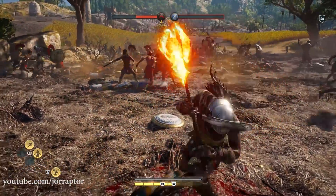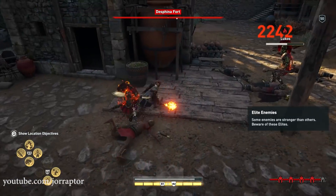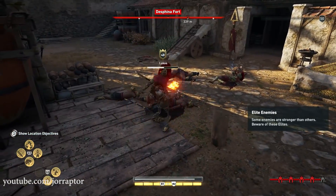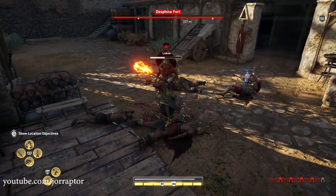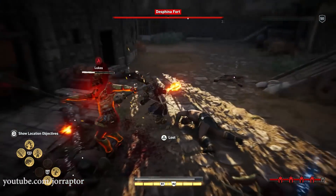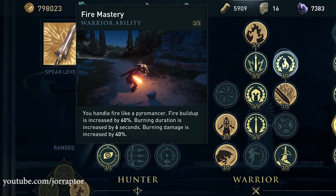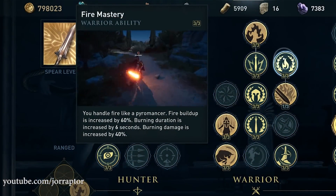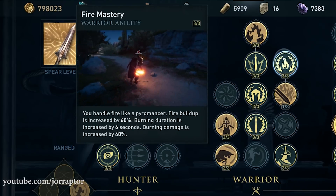You can make the already strong fire damage even better with the fire mastery ability. The flaming attacks ability is not needed since the weapon is on fire anyway, but you would still need to put one point in it to unlock fire mastery, which increases the fire build-up by 60% at level 3 — so enemies burn faster — and also increases burn duration by 6 seconds.